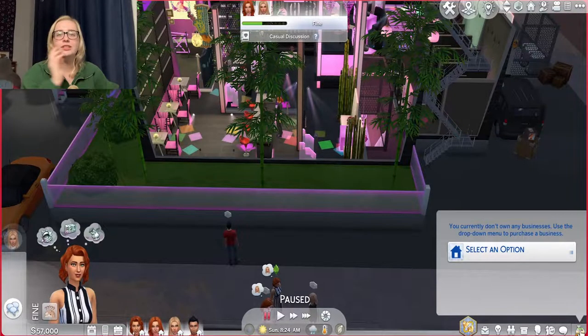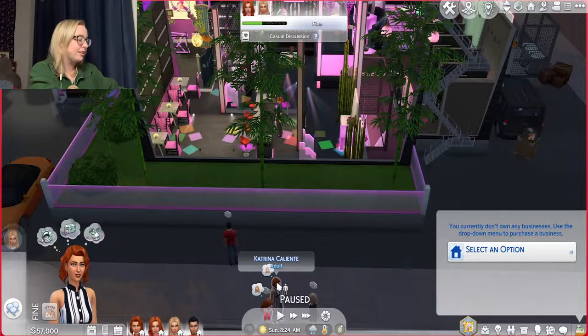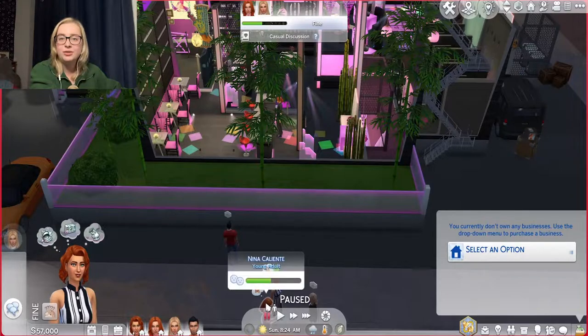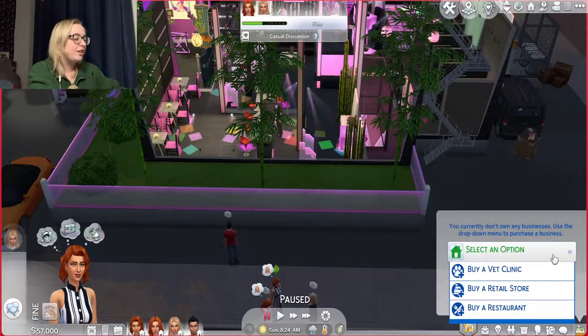All right, let's buy. So first I downloaded a strip club from the gallery because you know me, I don't build anything. And then I decided to use the Caliente family for this because I thought with their daughters, Dina and Nina, it was pretty fitting. So yeah, let's first buy a strip club.